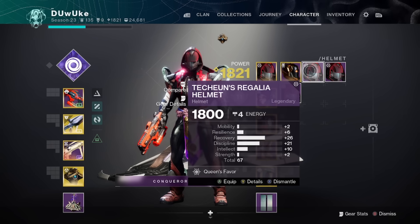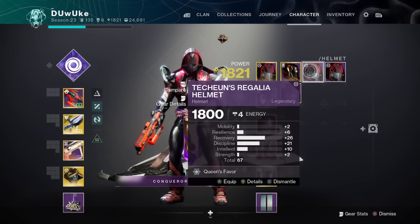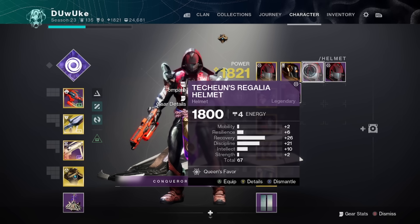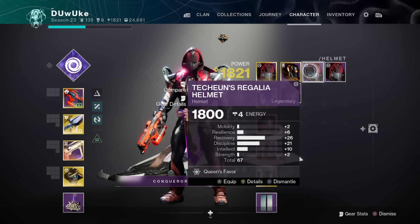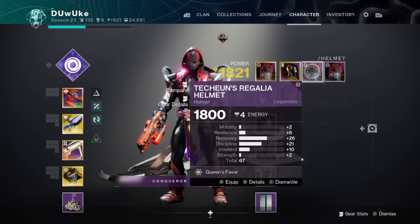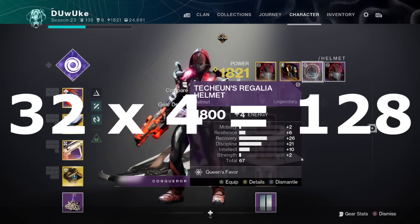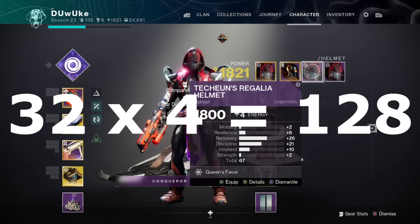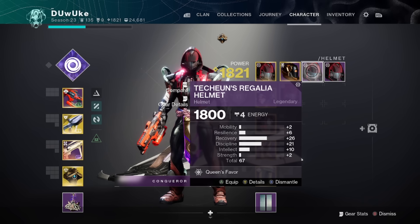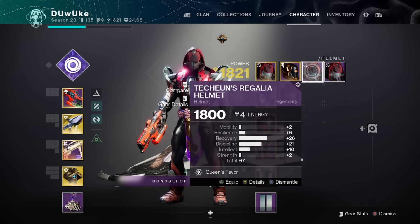Looking at this specific armor piece: once you've masterworked the armor, 32 is going to be our maximum total amount of stats in two possible stats of the three, because you can never get zero in a stat. Mobility is always going to have at least two, and we have 34 max, so 34 minus two is 32 — and this piece has that maximum of 32 total stats. Now, 32 times four pieces is 128, and we said we need 130 total stats to get to our triple 100 build, so it's more difficult to get the two stats in the same bucket both to 100. We need to find two more stats somewhere.